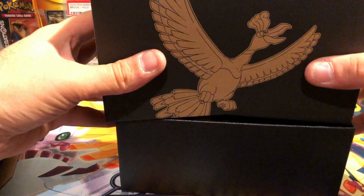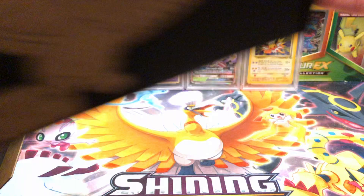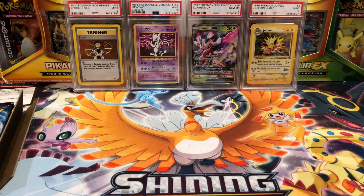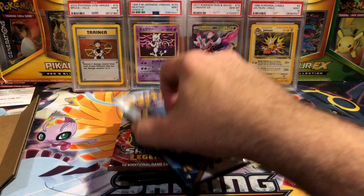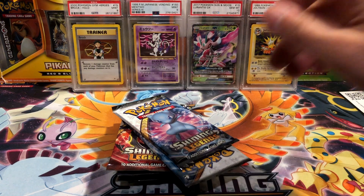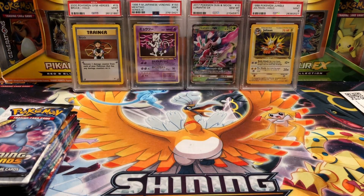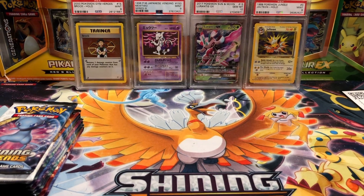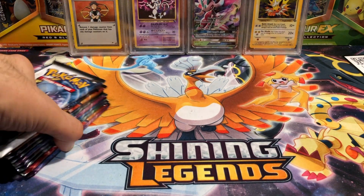We'll repack the contents of the elite trainer box and now we just have the booster packs. I do use that cardboard for stability for shipping myself, so I do hold on to those - very neat little shortcut if you guys sell some cards, sometimes it's good to have that for some extra stability.